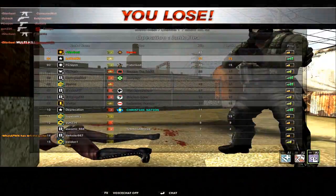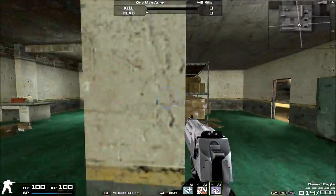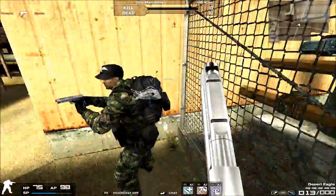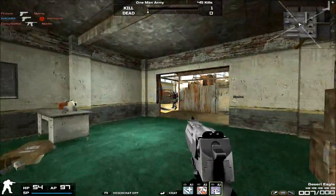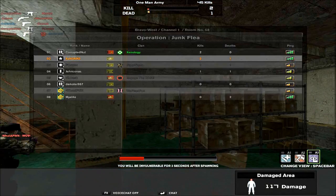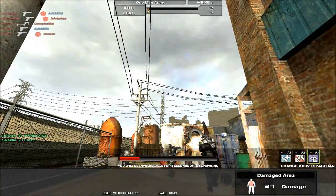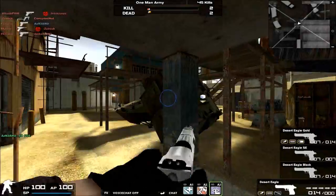The accuracy on the Desert Eagle is actually on the higher side for a pistol. It's not the highest — obviously some Anacondas and revolvers have higher accuracy — but it's definitely much more accurate than, say, the G23. The Desert Eagle is surprisingly accurate, which counterbalances the fact that it's pretty unwieldy to use due to its high recoil and very slow rate of fire.